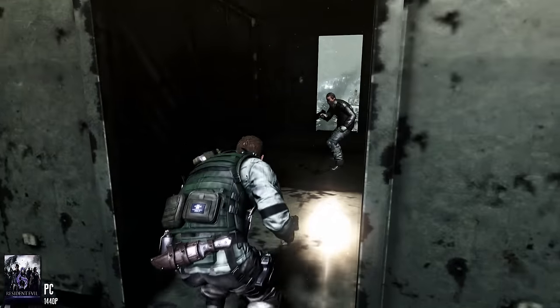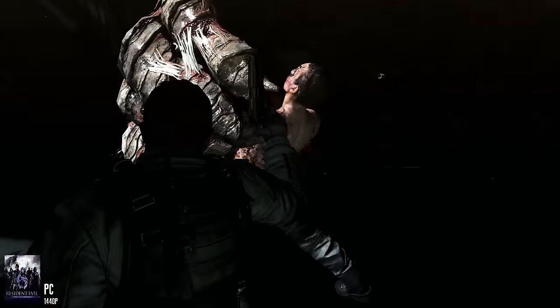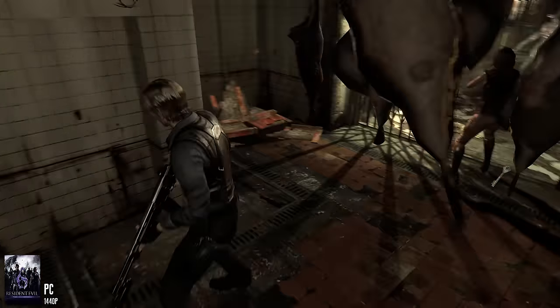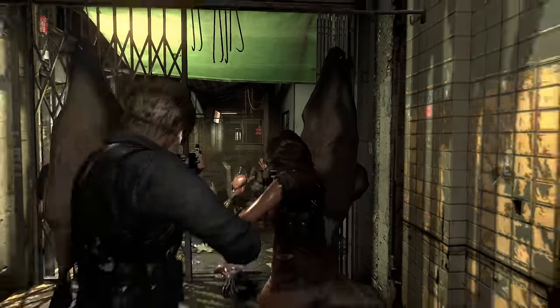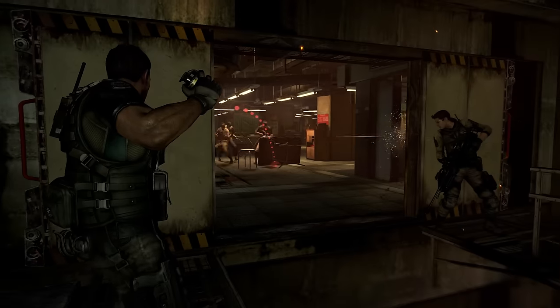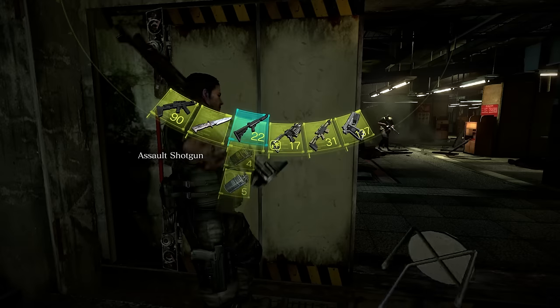And lastly, we need to talk about the PC port, which expectedly leads the pack in scalability and performance. I can't really say how it's going to run on lower-end hardware and my setup is pretty overkill for a game of RE6, but I ran into no frame dips or stutters aside from the ones caused by a very weird little quirk. It seems like no matter what kind of machine you're rocking, putting the FXAA setting above its default position — which I think is two times — will cause slight infrequent stutters. These were just barely noticeable to me because they were so slight and short-lived, but a viewer let me know what was causing the problem during a live stream — I can't really remember their name, but if that was you, thanks a lot.